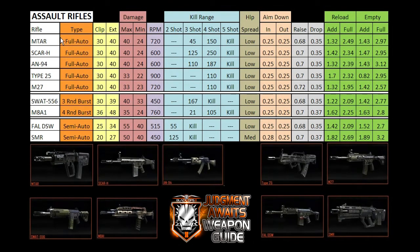I have the assault rifles grouped by how they fire. The fully automatic weapons are on top — from the MTAR all the way down to the M27 — then burst fire weapons in the middle, and semi-automatic weapons on the bottom. The fully automatic weapons are also grouped according to damage, so you can see how higher damage weapons compare to each other. Usually in Call of Duty, higher damage weapons shoot a little bit slower than lower damage ones.